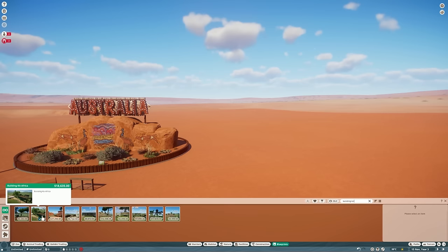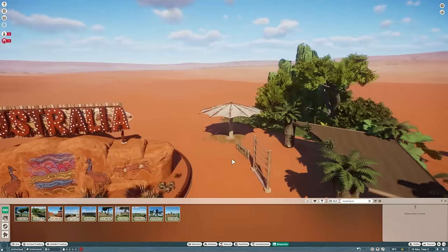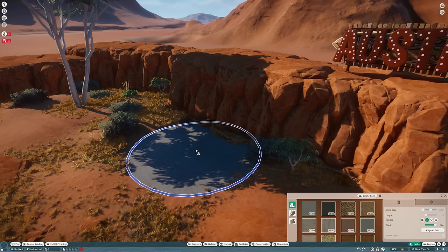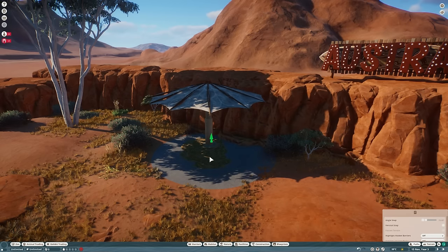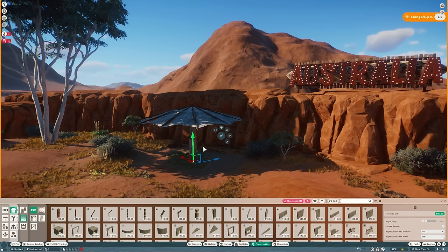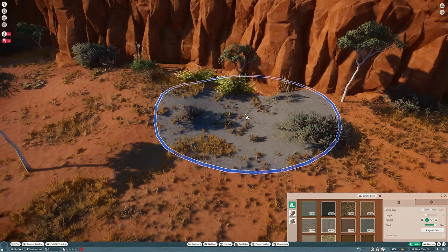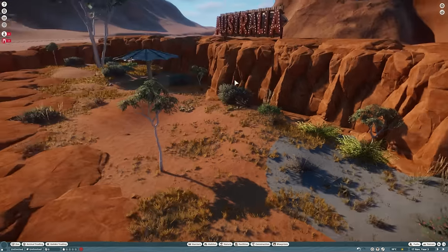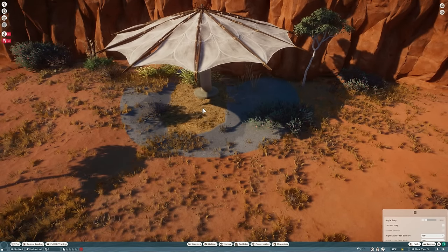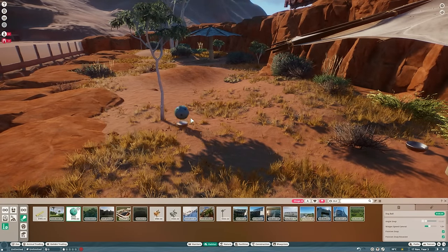Animals in Australia need shade, and we're lacking it. There's no sunshade in the Australia building kit, but in the Africa building kit there's a sunshade made with pieces from the Oceania pack — very appropriate. We'll drop a piece of path down so it doesn't destroy the terrain when placed, put the shade structure in the habitat, delete the path, and shrink it down a little for dingoes since I originally built it for rhinos. We'll add a second one so the dingoes aren't fighting over who gets to go under it.